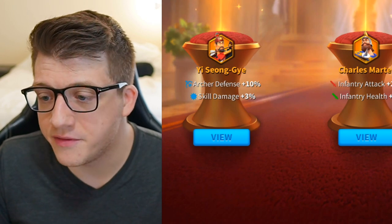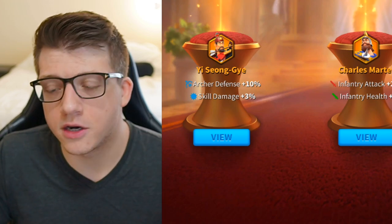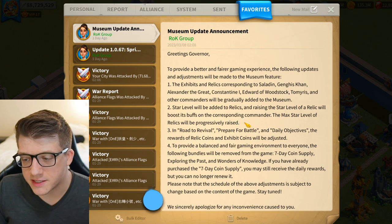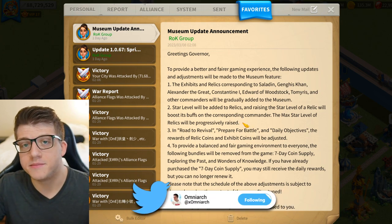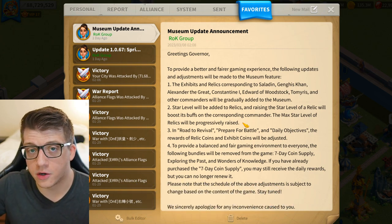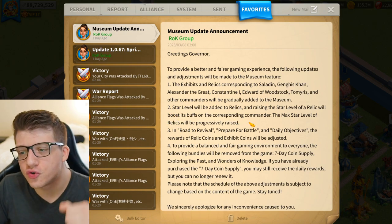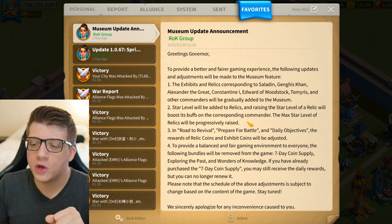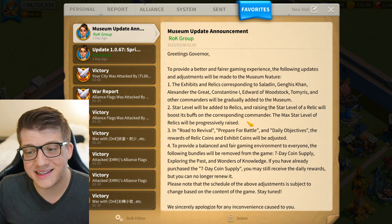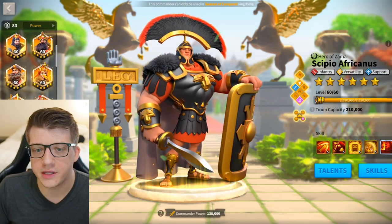The email states that the max star level will be progressively raised, so if this update launches with a six-star cap, next year they could add a seventh or eighth star. This system essentially implies infinite progression for commanders already in the game, which is really important for players who can't constantly chase the meta due to limited sculptures or equipment sets.